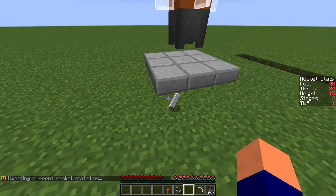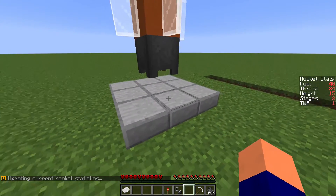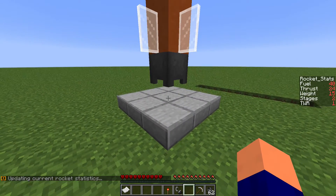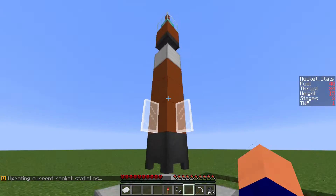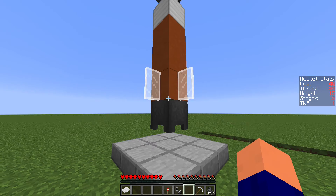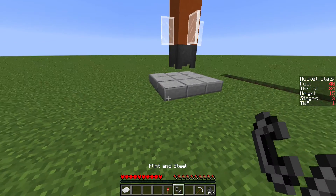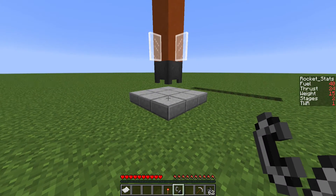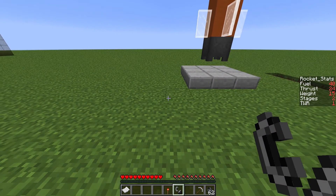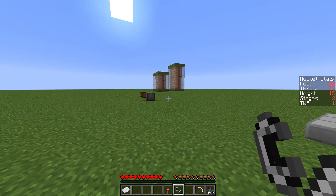Let's update the stats — 40 fuel, 24 thrust, 15 weight — and you can see we have 20 full thrust, a combination of that engine and that engine. Even though they're on different stages, it just calculates total thrust and total weight together. So the flight model is not as realistic, but the creation and commanding is supposed to be the focus of this. Let's launch another rocket.